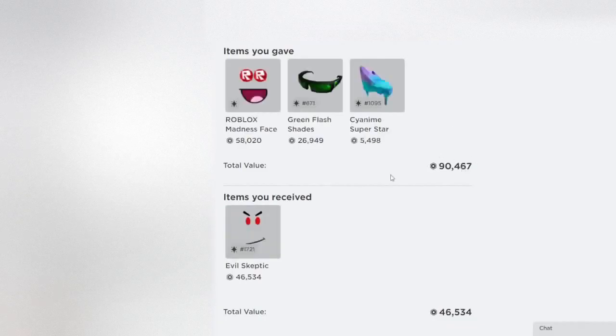Then we have this trade right over here, which kind of shows how much these two have gone up over time. Sayanami has kind of stayed at the same price. That Madness Face has gone up pretty high — it was around 10,000 when this trade was made, but now it has gone to around 60,000. These Green Flash Shades were not as high as their current price is either, so it's definitely pretty interesting to see these two go up.